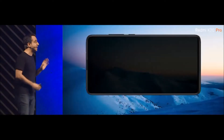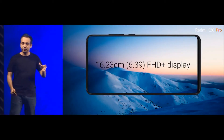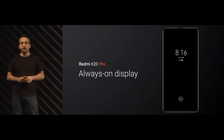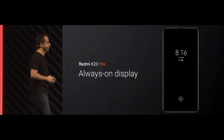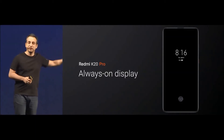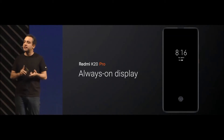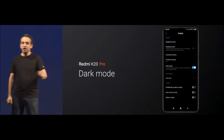We are calling this the Horizon AMOLED display. It goes completely edge-to-edge in this incredible 6.39-inch Full HD Plus display. It is AMOLED, pushed all the way to the edges, giving you an incredible 91.9% screen-to-body ratio. For the first time, we've got an always-on display on the K20 Pro — so without touching the phone, you get basic information and notification icons. And we decided to take it one step further and added a system-wide dark mode, so your entire UI goes dark.